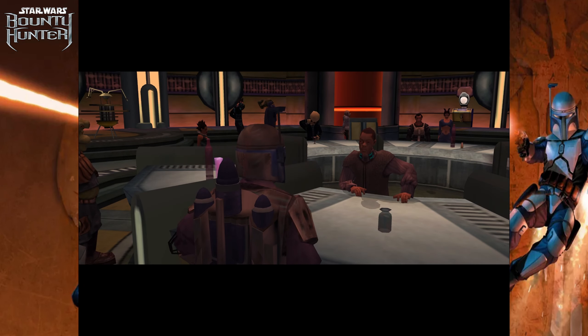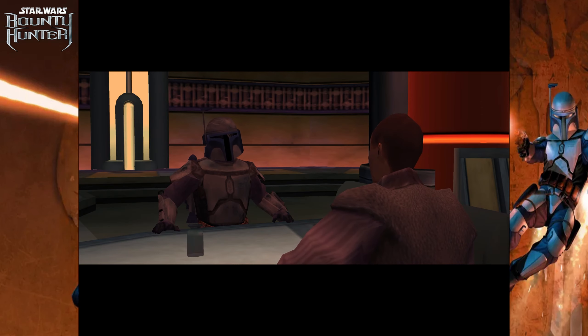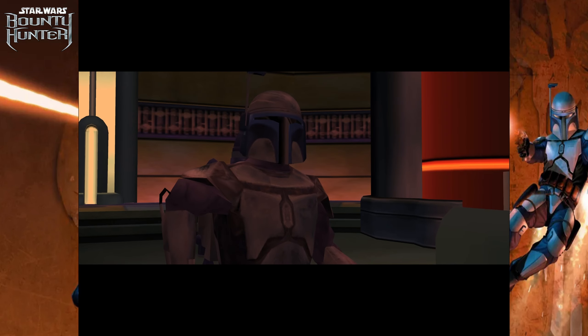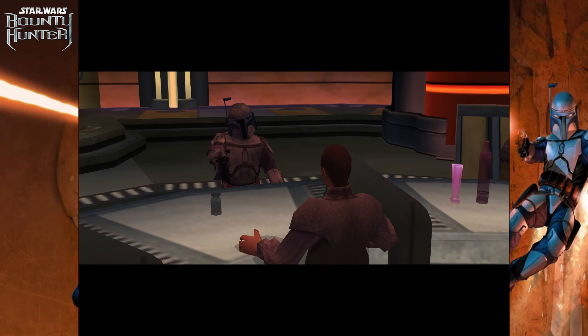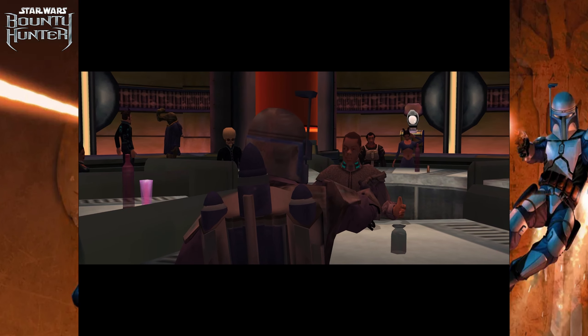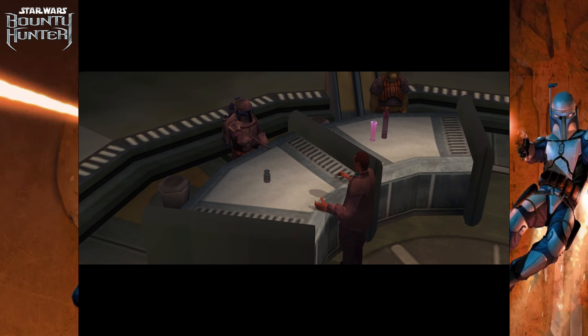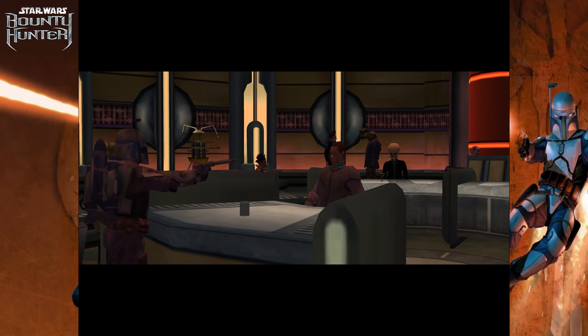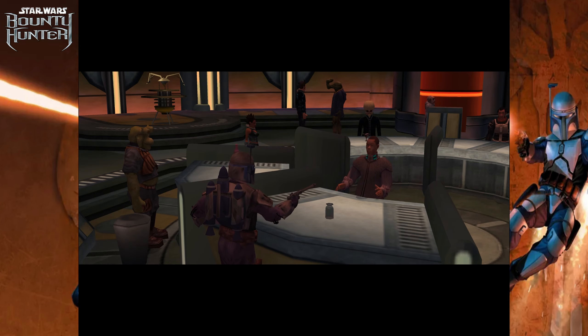Want a drink? I'm looking for someone — a low-life death stick dealer, just came in here. A lot of people come through here, friend. Listen, friend — I'm giving you a chance to save your club. Please, don't shoot — I'm just a bartender, I don't want any trouble. I'm just trying to run a clean place. I bet. Now where is he? He took a lift up to the casino. Call it down. Okay, I'll call it down.